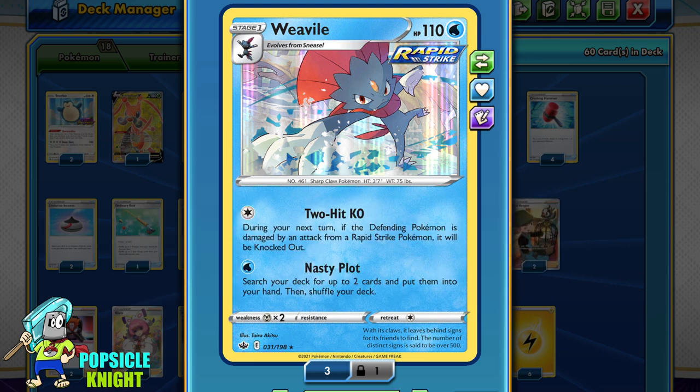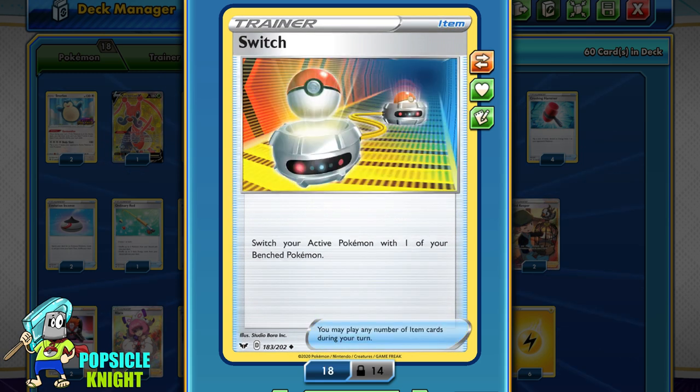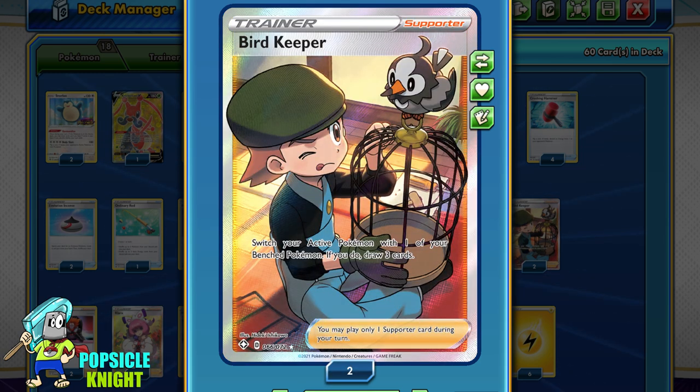One way we can prevent our opponent from retreating is by using the Galar Mine stadium, which increases the retreat cost of both active Pokemon by 2, making it a lot harder for our opponent's Pokemon to retreat and more likely for us to knock out our target on our next turn. But since we're also affected by the stadium, we are running a full set of Switch and 2 copies of Bird Keeper so we will be able to switch out and attack with a Rapid Strike Pokemon for a guaranteed knockout.